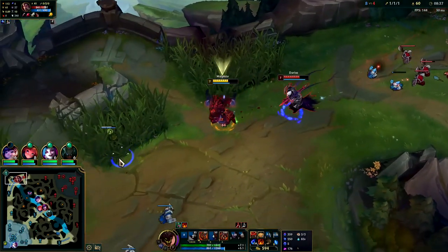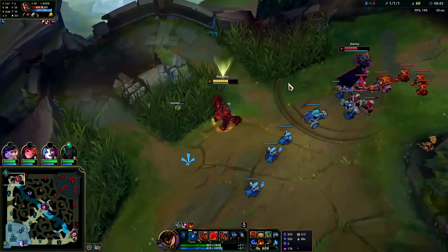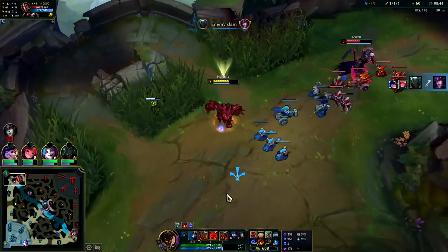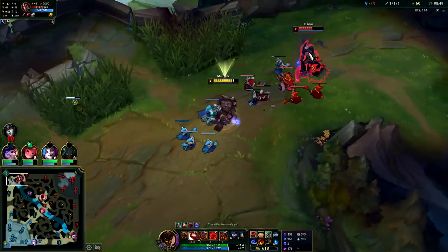I might have to R away here, we'll see. He managed to land the tip hook on me when I went to kill him — that was pretty slick. I'm going to go ahead and use the biscuit since I'm low health and low mana — going to get back a lot of value from it.